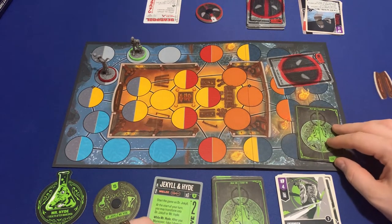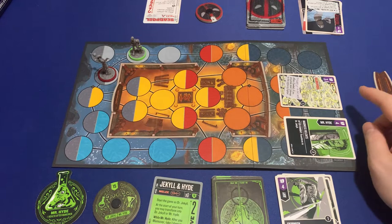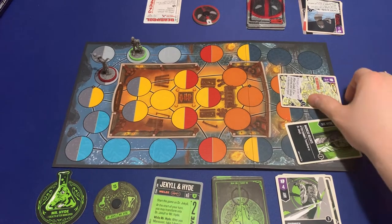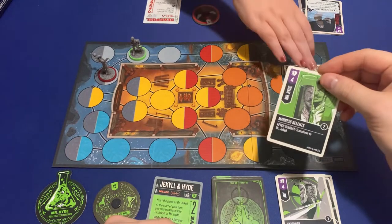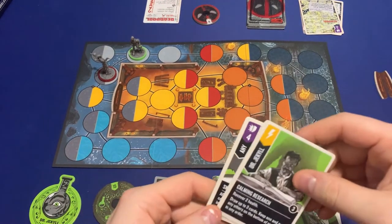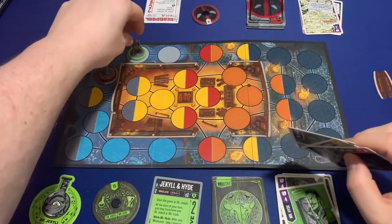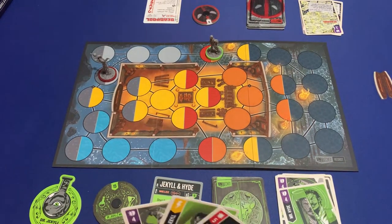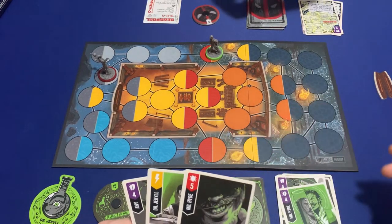Four to three — you take one damage, back down to eight. Yours after combat: if you attacked but you didn't, so you don't worry about that. I transform back into Dr. Jekyll and then maneuver — a little fallback action.